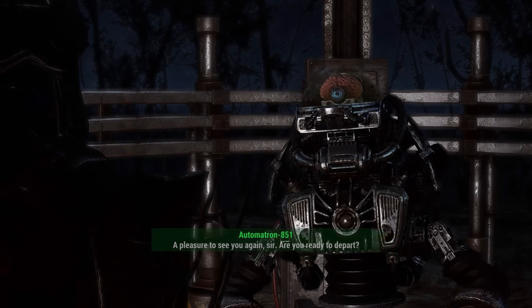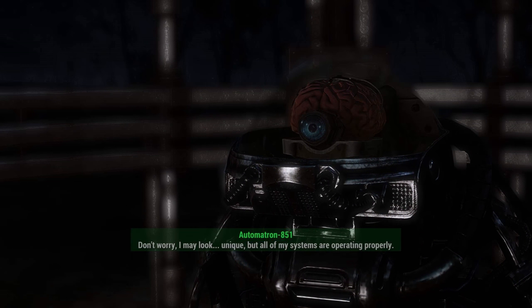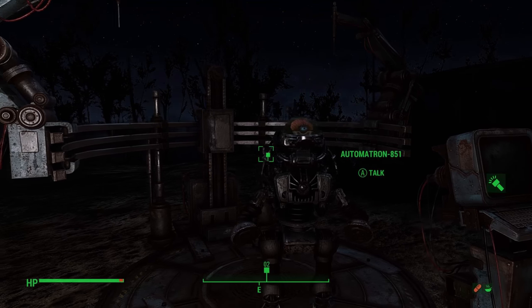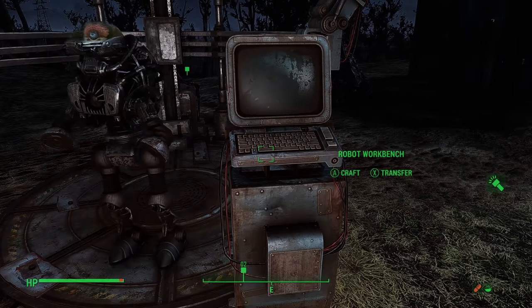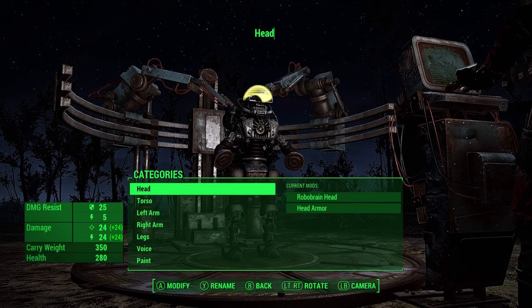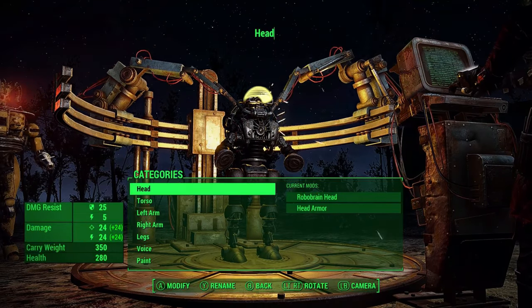Personality subroutine activated. A pleasure to see you again, sir. Are you ready to depart? Don't worry. I may look unique, but all of my systems are operating properly. So put the robot brain head in. Shall we depart? Very well, sir. A little confused — I thought she would come to life as soon as I put her in a new body. Build Jezebel a body. I built her a body. She's got a body. So what the heck? I'm doing the right thing. Rename? Oh. I have to type — do I have to actually call her Jezebel? That'd be weird, but all right. Let's try that out.